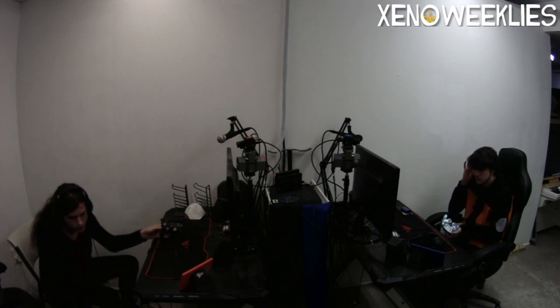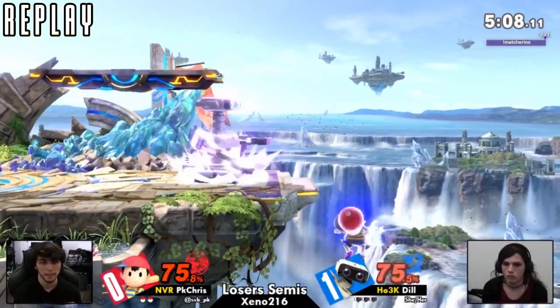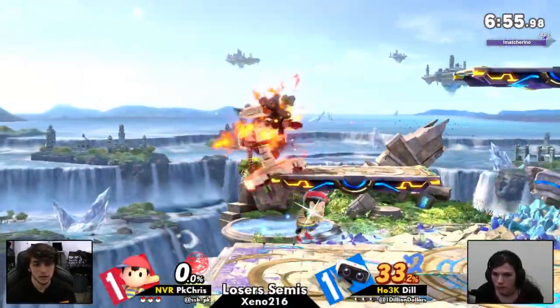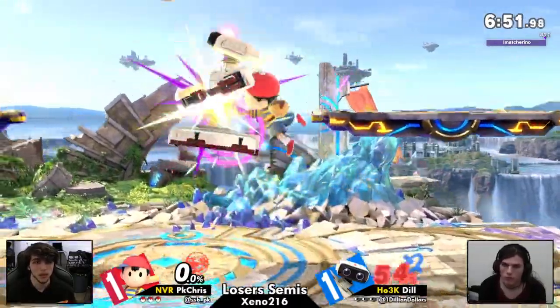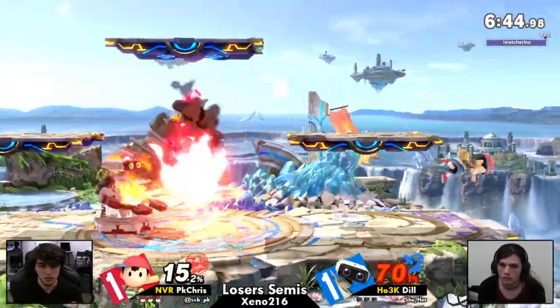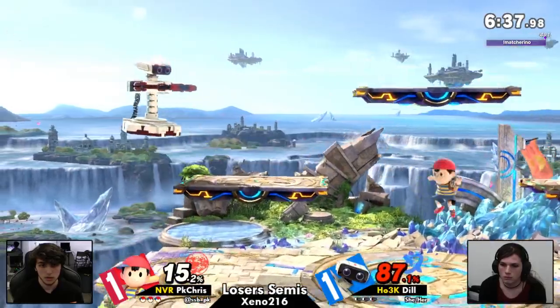Now it's time for Dil to ice PK Chris for real. Ice camp — this is how Dil loses the set. Can we please play the iceberg music from Ice Climbers? Every time Dil is in between matches, can we just play the Ice Climber music? Oh, I know the reason why the orb can't hit people right when it comes to Ness's head — it's to prevent people from edgeguarding him by just getting above his head. I hate that change, but that's the reason why. The real question is, will that game shake Dil's composure for this game, or is PK Chris going to roll with this momentum?